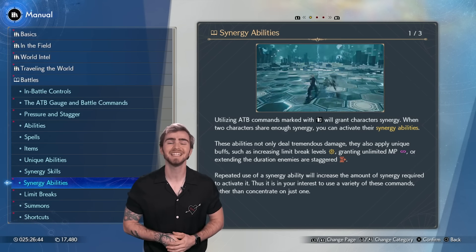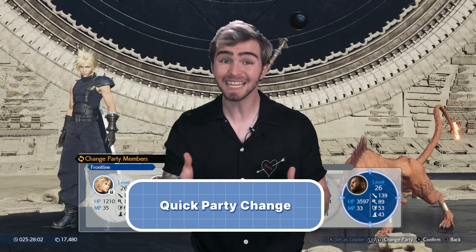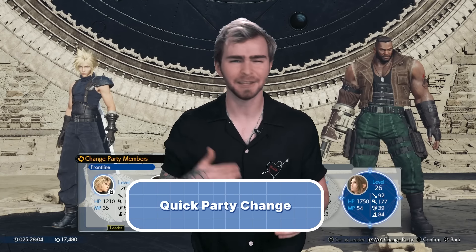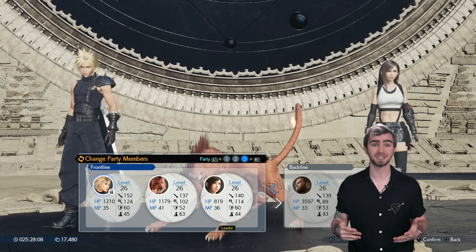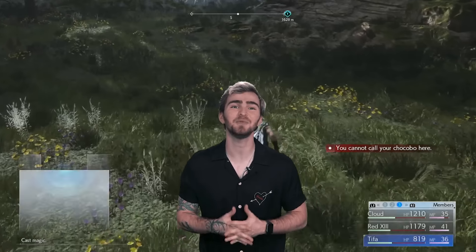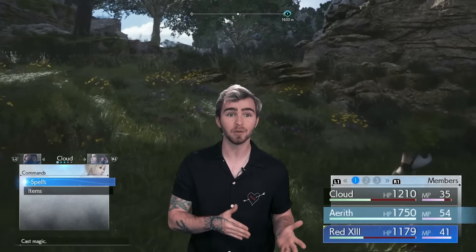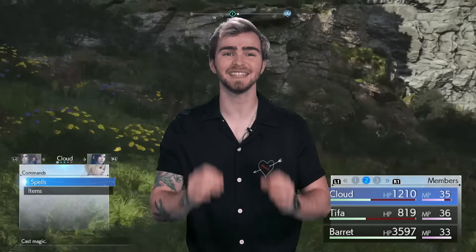So get familiar with these new skills to get the leg up on your opponents. You'll probably have noticed that you can change your party around in combat settings, and even create 3 party presets that you can quickly switch between. But did you know that you can swap between these presets without pausing the game? To quickly swap presets, open the command menu while outside of combat, then press R1 or L1 to cycle through your different party options.